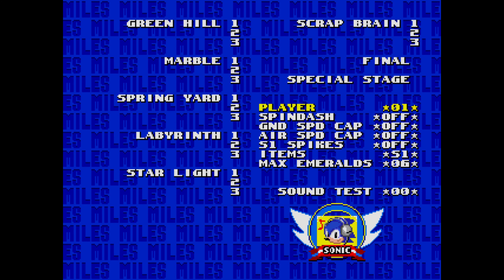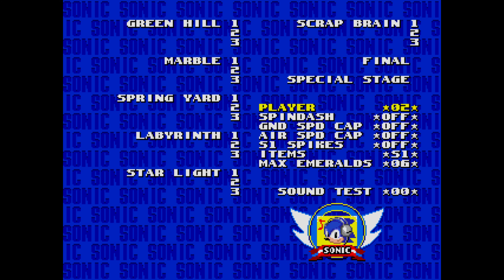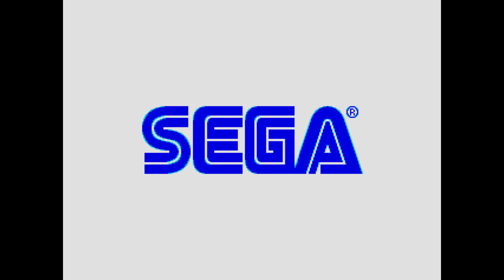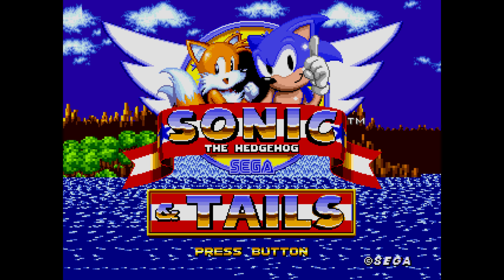Also, through this menu — if you press the touchpad on the PlayStation controller, or I'd guess the select button on Xbox — you'll have Tails, which is Player 2, on the main menu. And if you select 00, that's going to be Sonic and Tails for number one.